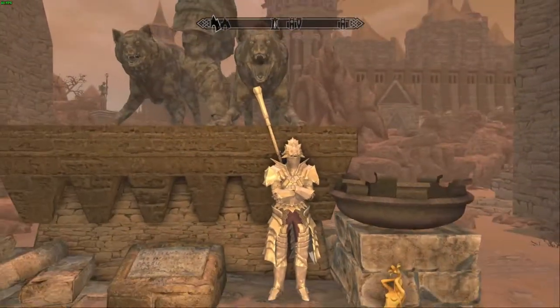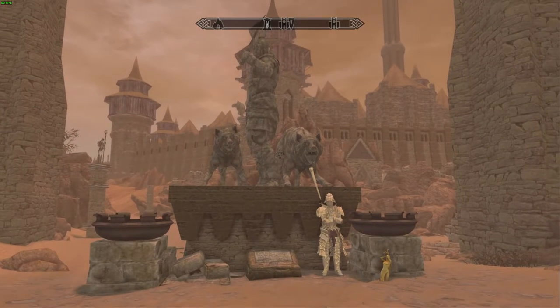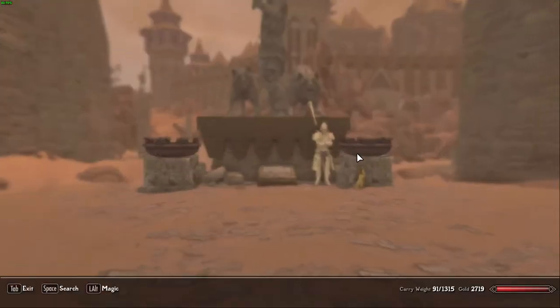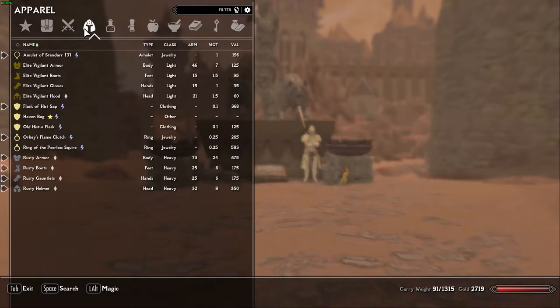I'm going to end the first main quest walkthrough here. In the next episode, I'll show you guys the two paths you can take to reach the sewers that will lead us to the Imperial City. I'm going to head into showcasing all of the cool loot we got from today's episode, so I hope you guys have a great rest of your day, and as always, peace out.